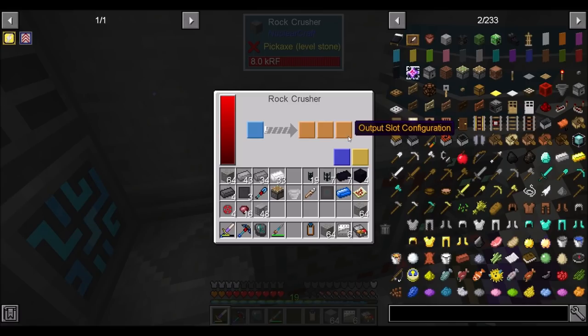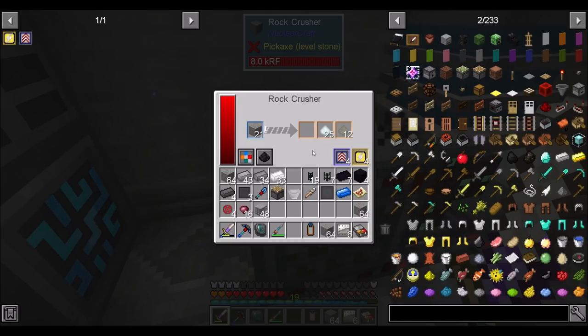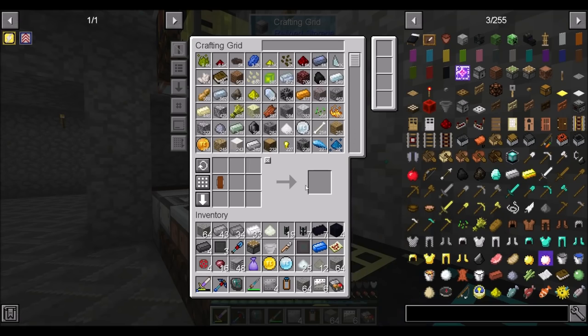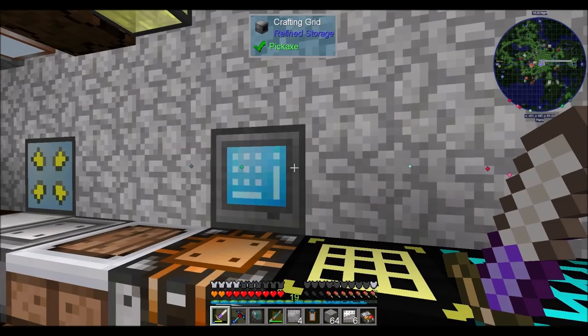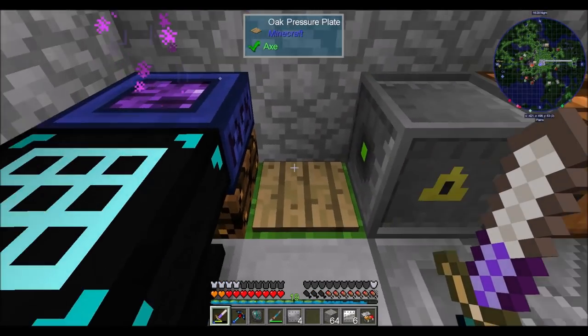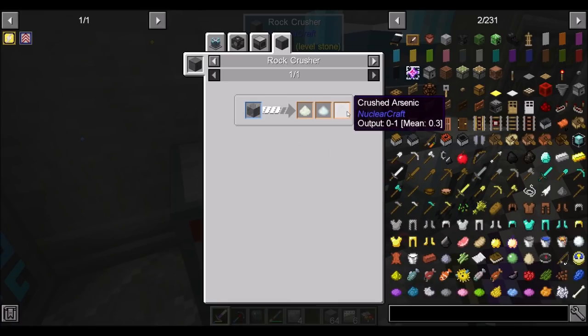Side control, output slot configuration. I forget if you can auto-output — top output, void all default. I don't know if it can auto-output, but it's all good. I might have voided a little bit of dust right there, but it doesn't matter. We've got our crushed arsenic! Quest complete — rewards, and all kinds of inventory issues, because that's par for the course of Direwolf. We also got an epic loot bag from that. Not too exciting, but it's a thing. So we're getting some crushed dust from our andesite — we'll want to keep that going, 0.3 drop chance.